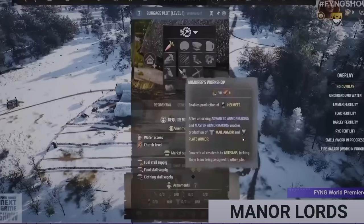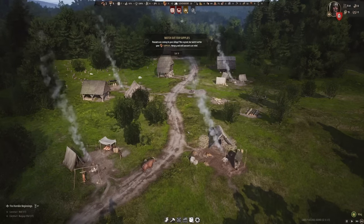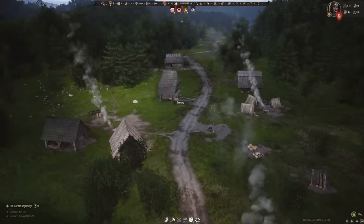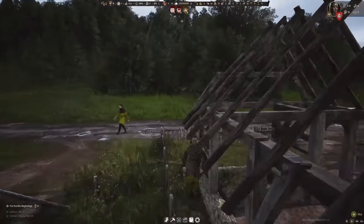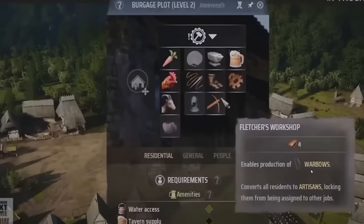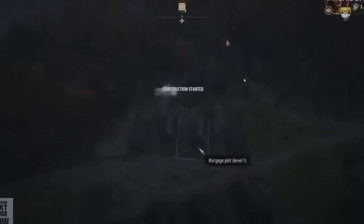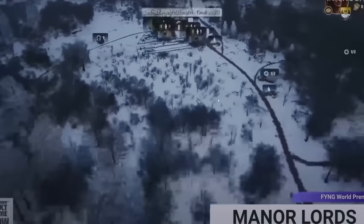We can see the armorer's workshop, which enables the production of helmets after unlocking advanced armor making and master armor making in the development screen. It enables the production of mail armor and plate armor, and converts all residents within the plot to artisans, locking them from being assigned to other jobs. There's also a fletcher's workshop for making war bows, shoemakers, and construction workers. The backyard extension for crops will probably be your most-used one, adding to your food pool.